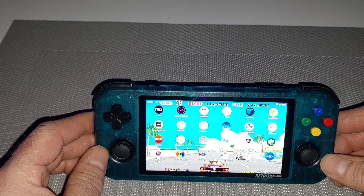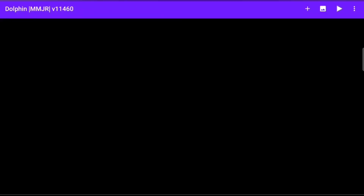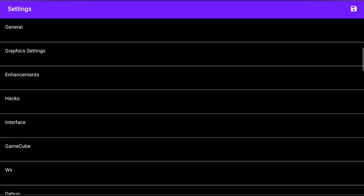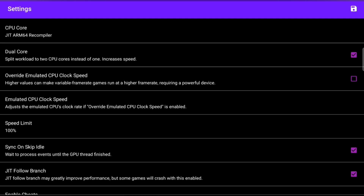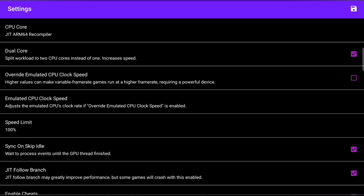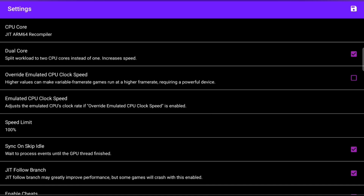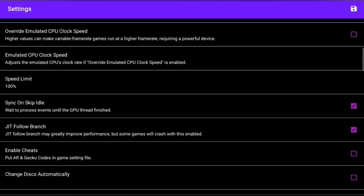The first thing we need to do is go to the top and go to Settings. I'm going to go on General here at the top. The first thing we need to change is emulated CPU clock speed — I'm going to take this down to 60. That's that done. Next, sync on skip idle — we need to untick this.